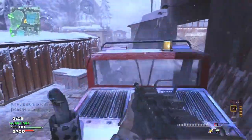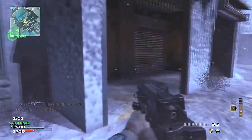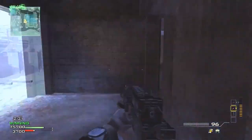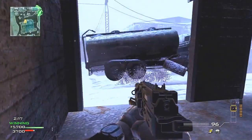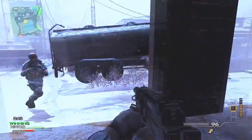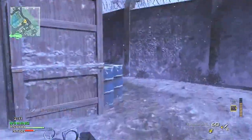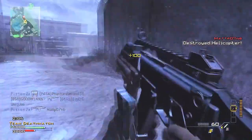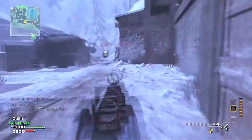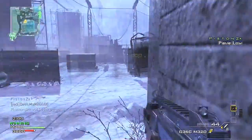Coming in at number 9 is the Modern Warfare 3 map Outpost. Outpost is a boring snow map set on a research outpost in Antarctica. The looks of the map are boring, the buildings have nothing special, and again there are too many parts of the map that are never used. The biggest problem is the sniping bunker that all the snipers camp in, and the narrow pathway leading into it attracts everyone, making the rest of the map's battles pretty boring.